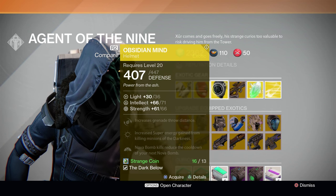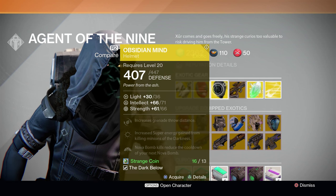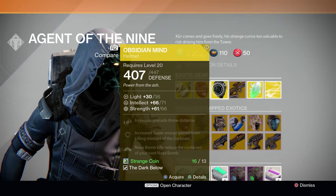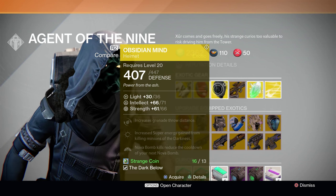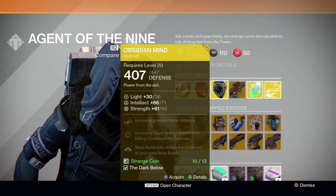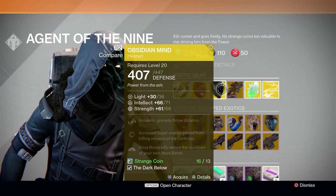And finally, we have the Obsidian Mind Exotic Warlock Helm. If you are a Voidwalker Warlock player, you need to pick this helm up. This thing grants you additional super energy while you're killing PvE enemies, and it allows your Nova Bomb kills to reduce the cooldown of your next Nova Bomb. Basically, if used correctly against the proper number of enemies, you can chain your supers. It is an amazing, amazing piece of armor.